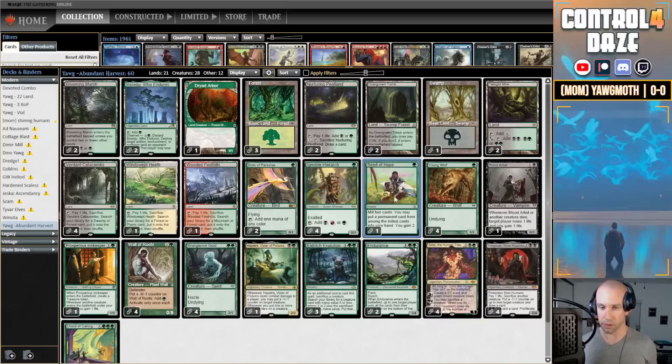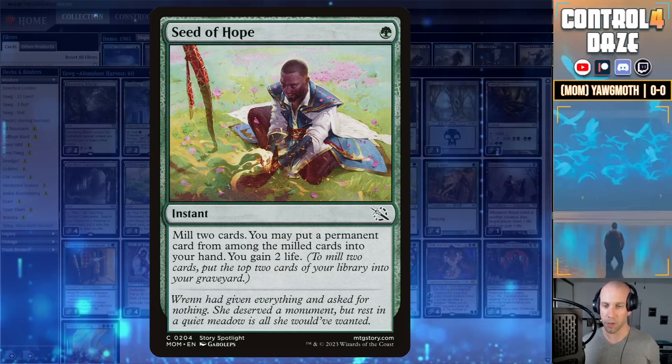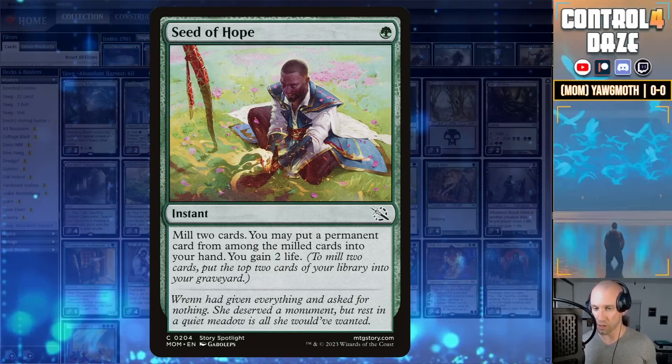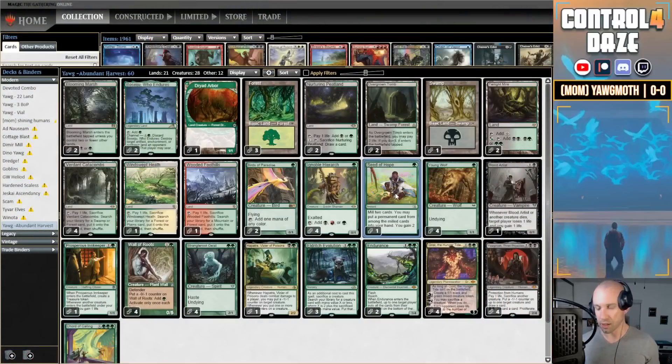For those that aren't familiar, the card reads: one green, instant — mill two cards and may put a permanent card from among the milled cards into your hand, you gain two life. The hope is just to get the type of permanent card that we want while getting a little value, and being able to do it at instant speed. The reason instant speed is important is because of our Wall of Roots — we can cast it during our opponent's turn and get the value at that point in the game.